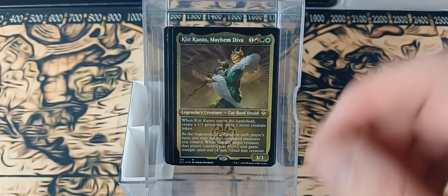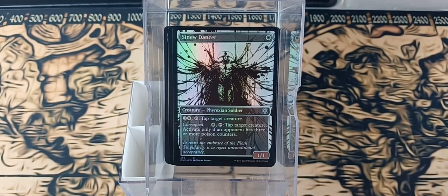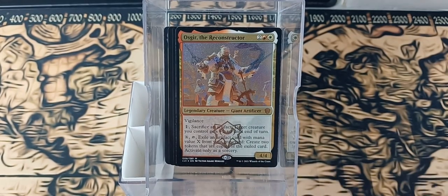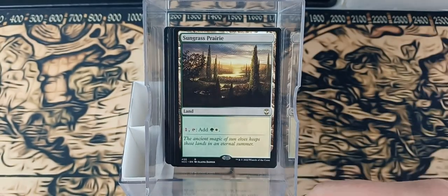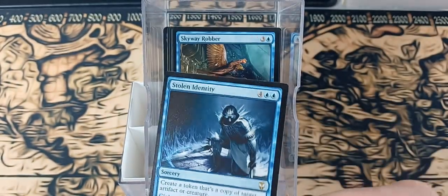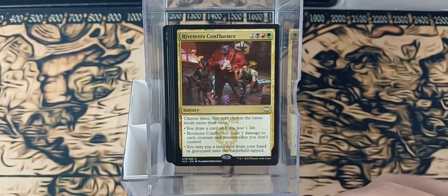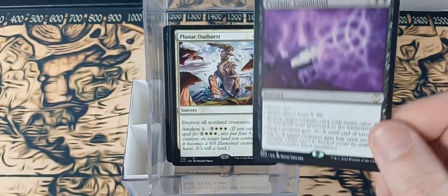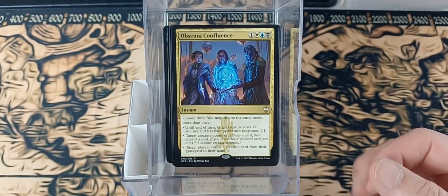We have Kit Kanto, Sinu Dancer Foil. Let me flip these around. We've got Ossagir — I don't have an Ossagir, it's a thick Ossagir but I'll still use it — Harmonious Archon, Sylvan Offering, Sungrash Perry, Sincer Concierge, Sever the Bloodline, Skyway Robber, Stolen Identity, Riveter's Confluence, Rain the Pit, Planner Outburst, Profane Command, Port Town, Oracle's Vault, Obscure Confluence. I like those Confluence cards.